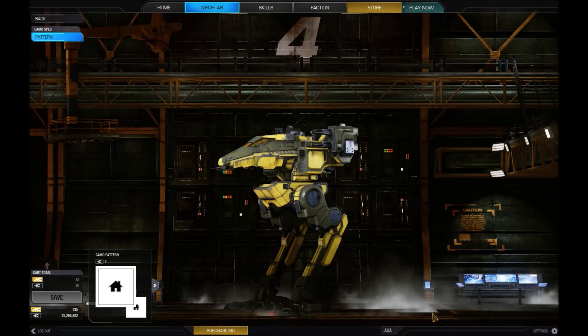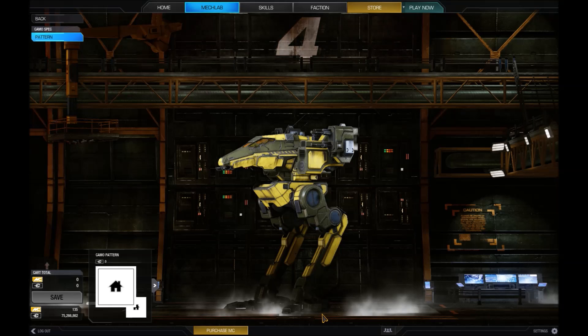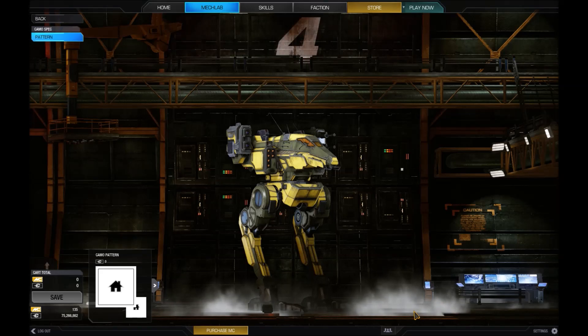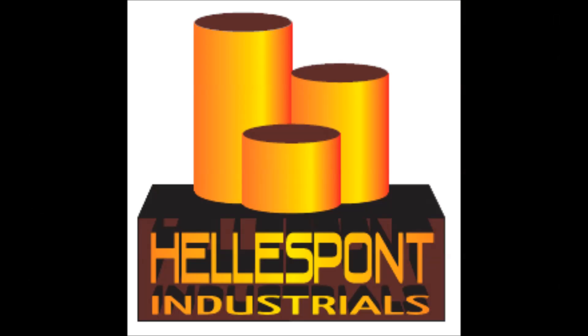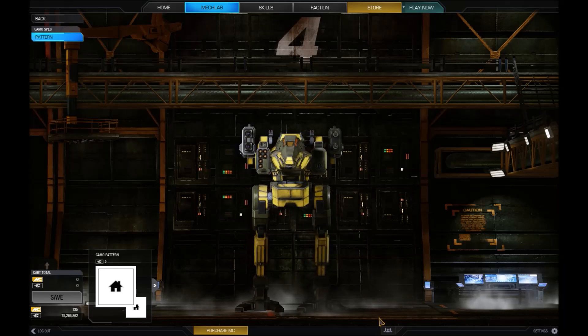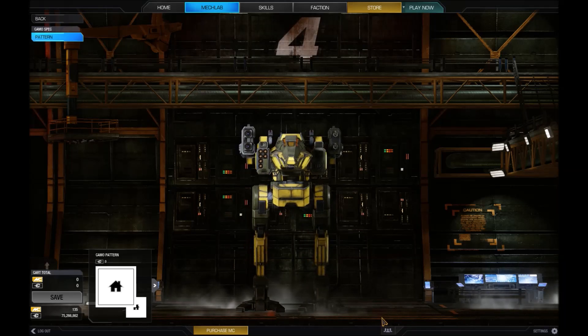When it finally saw battle, the Raven didn't meet its lofty expectations — it simply couldn't provide a sufficient advantage to influence combat. Many were captured by the Federated Suns during the Fourth Succession War, and the design would languish as just another light mech until the recovery of the Helm Memory Core allowed Hellespont Industries to create a production version, the RVN-3L, equal to the prototype's ambitiousness.